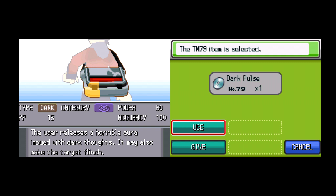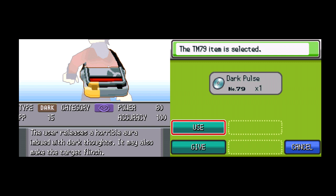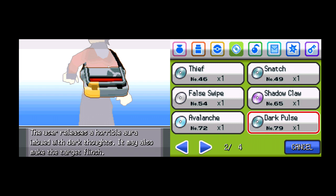Let's see if anyone can learn Dark Pulse. I don't think this is part of my strategy. Gyarados can learn it — don't care. Wheezing can too, but his special attack is utter garbage so I'm not going to do that. Anyway, continue this way.